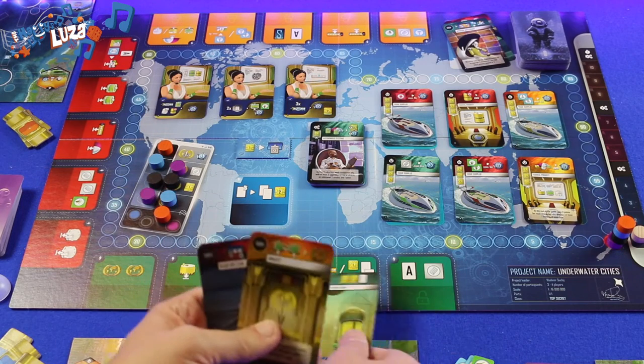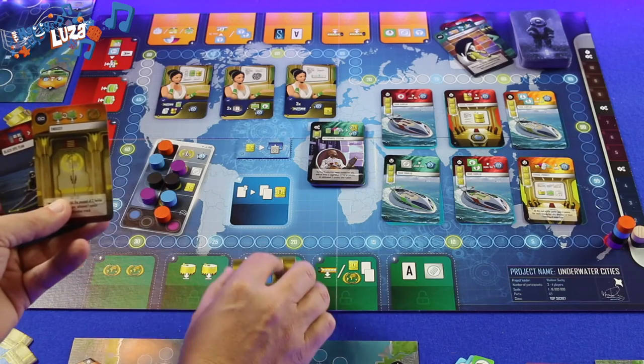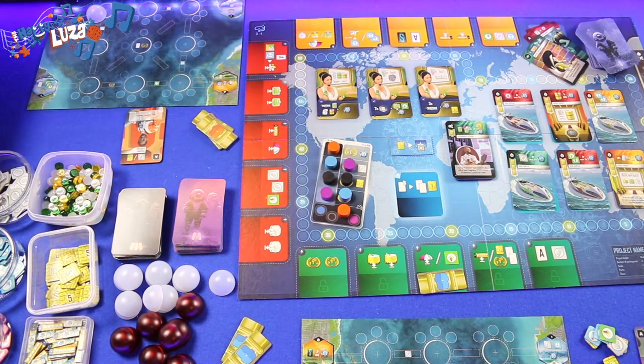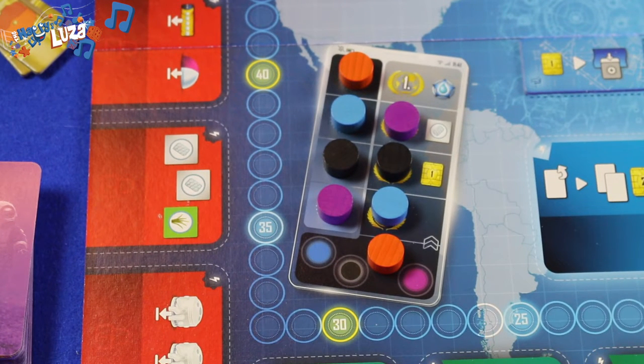Underwater Cities is played over 10 rounds in which you will go through three production phases and as many eras and decks of cards. On your turn you choose an action spot and pay for it with a card. But if the card you use is the same color as the action you chose, you get to perform the actions on the card as well. You lock that action space, draw back a card, and it's the next player's turn. You go around until each player has performed three turns and then the round ends. Turn order is decided randomly at the beginning but subsequently determined by who was highest on the Federation track in the previous round.